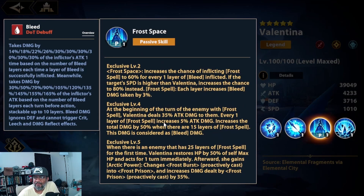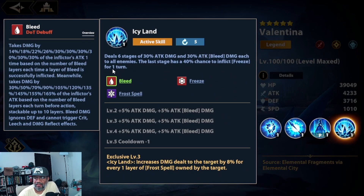Exclusive 2 increases the Frost Spell chance to 60% per bleed stack inflicted, and if the enemy's speed is greater than Valentina's, the chance increases to 80%. Her ultimate hits 6 times for 30% attack damage and 30% bleed damage per hit, scaling to 45%. The last hit has a 40% chance to inflict Freeze for one turn, and each Frost Spell stack on the enemy increases her damage by 8%. The damage numbers seem low, but they scale with Frost stacks.